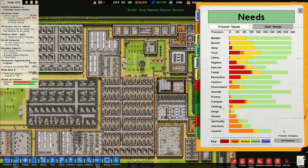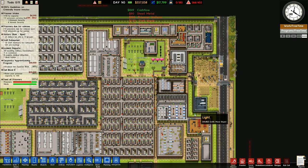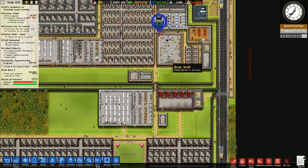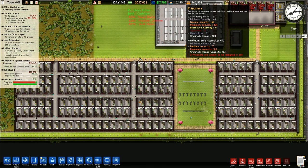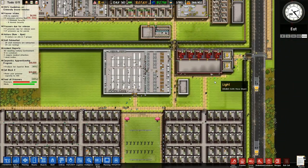Then go to needs over here — we've got family needs, exercise, food, luxuries, literature. We don't have a prison library. Should I be building a prison library? Not quite sure, to be honest. But I have now got two prisoners unable to be assigned to a cell. Maximum security is now 104. Who's unable to be assigned? There shouldn't be anybody unable to be assigned to a cell because I'm not using the prison cell quality anymore.